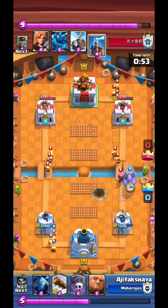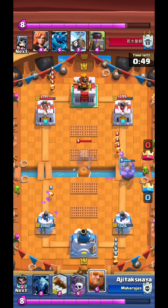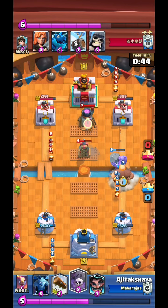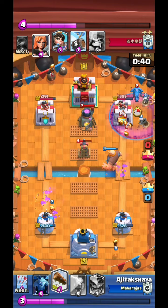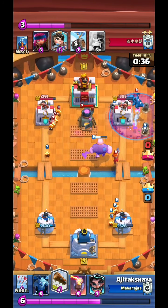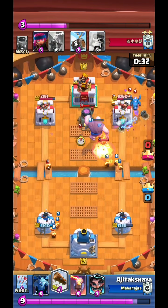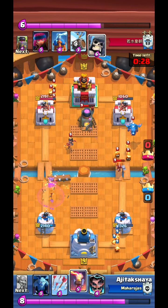Giant Skeleton is just a pain to deal with. The Tesla was pretty annoying from the opponent the entire game. I go with another Giant Graveyard. Also, the Giant can tank Fire Spirits pretty well, which was surprisingly effective. So the opponent has two buildings — that's what's more annoying about this.